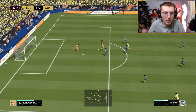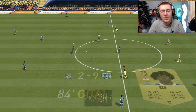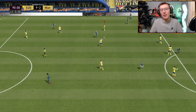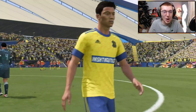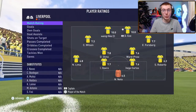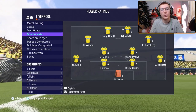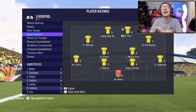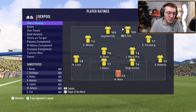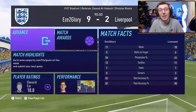Hee Chan plays it across to Eze — Eze clean through, chips it — that's a hat trick for Eze! 9-2! Full time in our biggest win of the series. 9-2 — Hee Chan had a phenomenal performance, Eze got man of the match with four goals and three assists, a goal for Forsberg and a goal for Wilson. We are absolutely set now for chem style upgrades. What a performance from the boys — let's open a couple of packs!